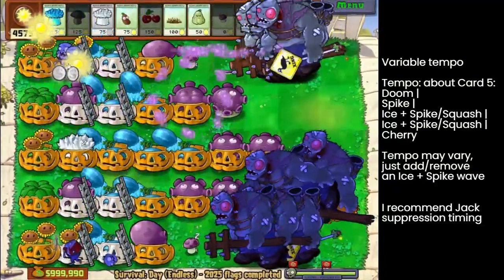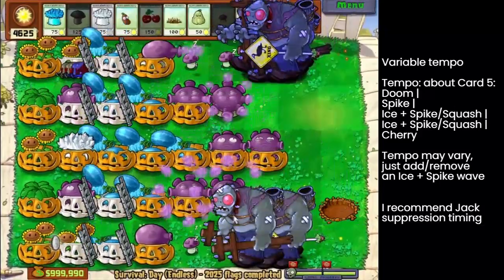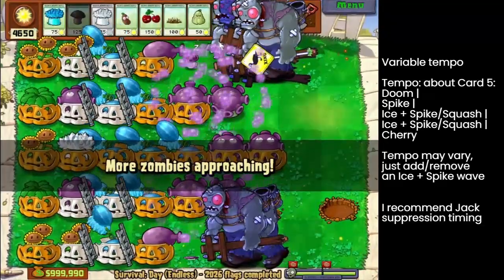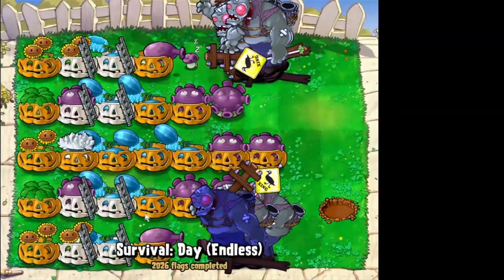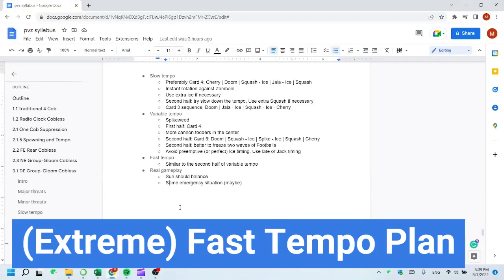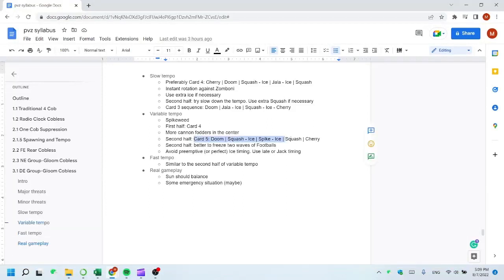I've bombed the central three lanes twice and rows 1 and 5 once each, so I still need to stall rows 1, 3, and 5. But these Gigas have no zombies blocking the winter melon shots, so they shouldn't be too difficult to stall. I lost about 1,300 to 1,400 sun — not too good but not too bad with 5 sunflowers. The fast tempo will be very similar to the second half of the variable tempo. Just execute the card 5 sequence, use ice to freeze two waves of football zombies and the digger zombies from the previous wave. For extreme fast tempos, even without footballs, simply poke zombies in the center. These two scenarios are quite easy and I'm not going to demonstrate them in this video, but you should get the idea.